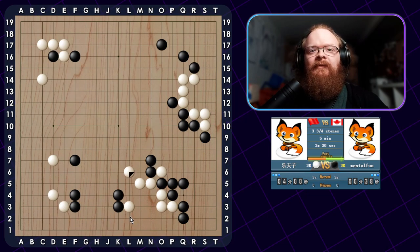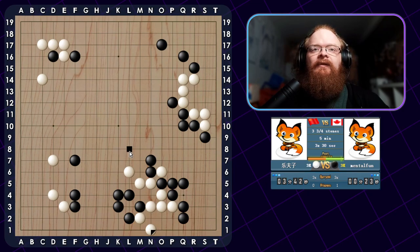He needs to extend down now. He did not extend down, so I will hane for sure and get rid of his eye space here. We want to make sure this group is weaker because they didn't defend themselves. There are no eyes here, so he has to keep running out. He did not run out because there's only one eye, right? They need to run towards the outside here.